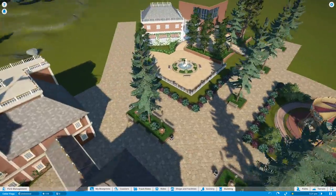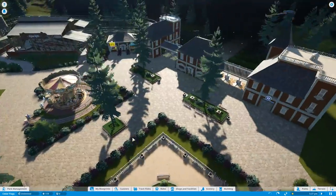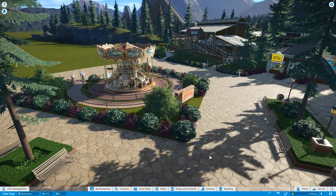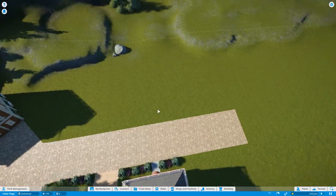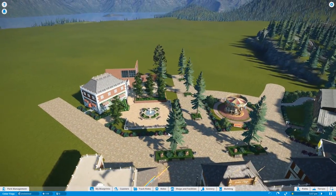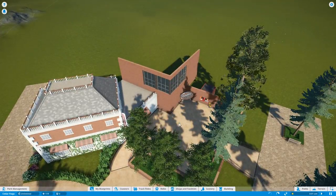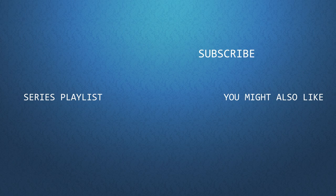I know some of you are probably thinking 'just open the park already,' but it's not ready yet — it needs more to do. I feel bad for guests who walk in and there's only one ride. I also still want to do a locker area. I'll be looking for your feedback in the comments about this whole build and what you want to see next. If you liked this one leave a thumbs up, if not a thumbs down, and I'll catch you guys in the next one.